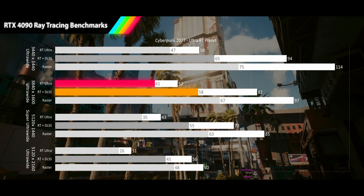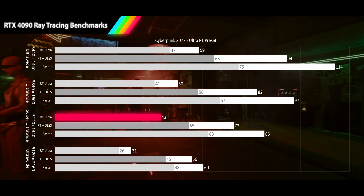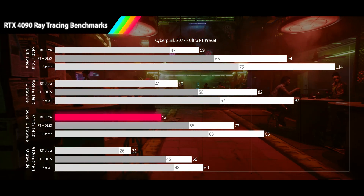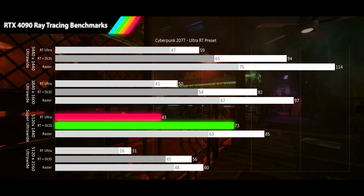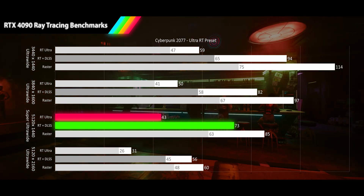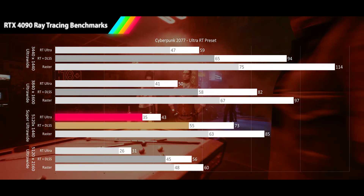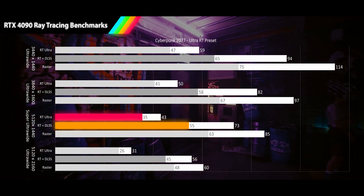At our super ultra-wide 5120x1440p resolution, we are now seeing ray tracing results delivering an unacceptable 43fps average, 50% below the raster average. But our DLSS quality results are still providing smooth gameplay with a 73fps average, 69% faster than the ray tracing results. When we look at the 1% lows, the ray tracing results are in unacceptable range, but the DLSS results are still in acceptable range, providing a good gameplay experience.